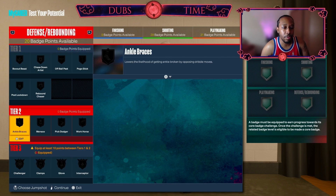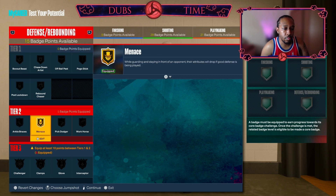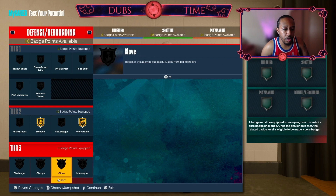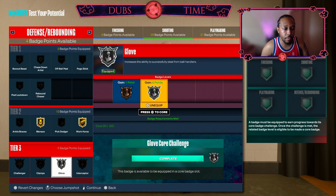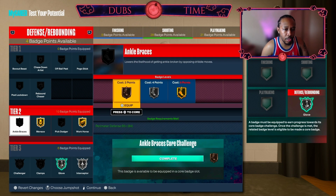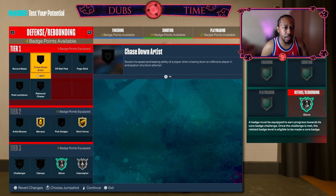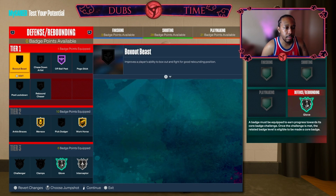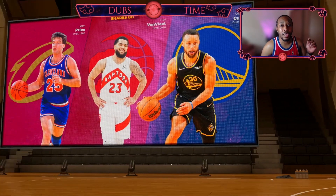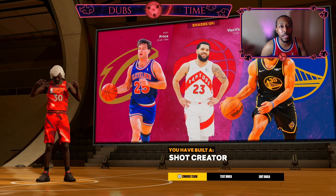For defense I would go Gold Menace, Gold Workhorse, silver Glove — core that — and silver Interceptor. You still have four badge points left, so you can put on Ankle Braces if you're really concerned, or Pick Dodger, or go ahead and put on Off-Ball Pest. And there you go, you're all set. That is the build over here on next gen — I'm gonna swing over to current gen and show you guys how to make the build over there.